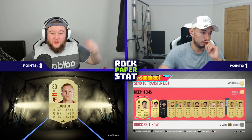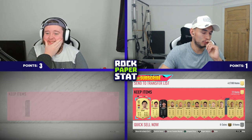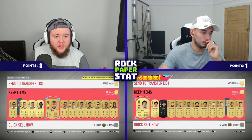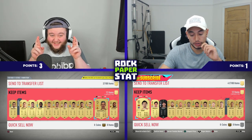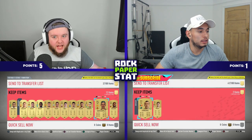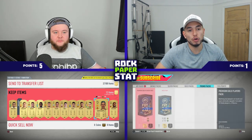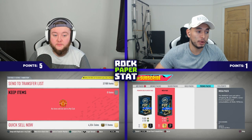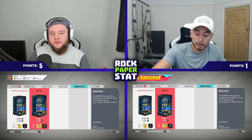I've got a right forward — Deulofeu so far at 75 — until I open the pack fully. What have we got? Oh, that's a goalkeeper. Okay, I have 80 passing — that's your two points, mate. Wait, you didn't have higher than 80? There are a lot of non-rares in those packs. But this brings us onto our next pack — the mega pack.